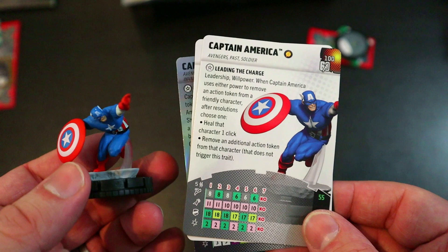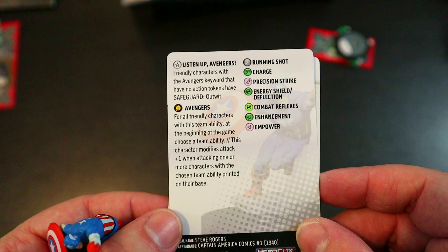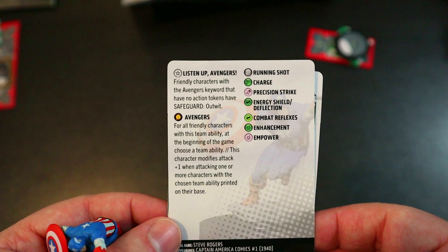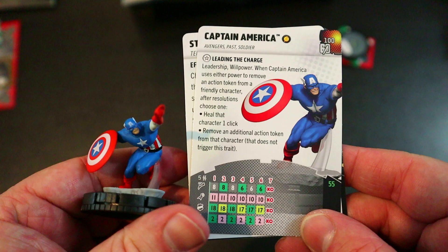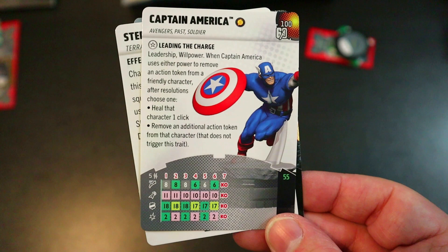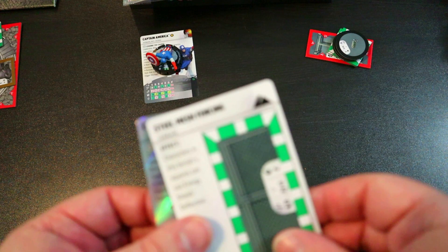His second trait says friendly characters with the Avengers keyword that have no action tokens have Safeguard: Outwit. That is really strong — all friendly Avengers anywhere on the map are protected from Outwit as long as they have no action tokens, and Cap is constantly removing tokens with Leadership and Willpower. He's got Running Shot, Precision Strike, 18 Energy Shield Deflection, and 2 damage with Enhancement for only 55 points.